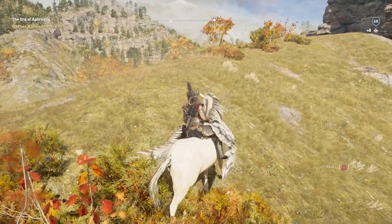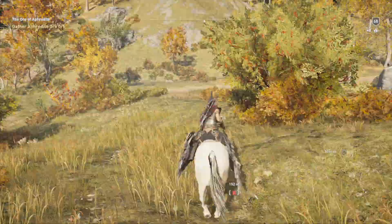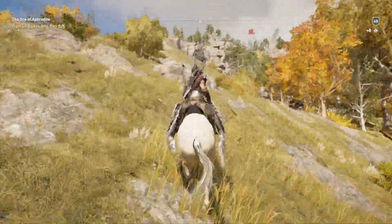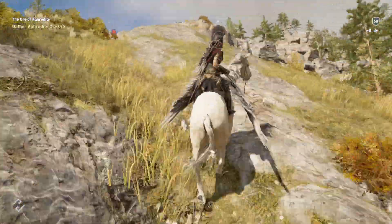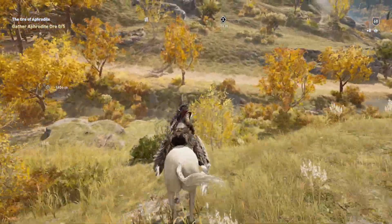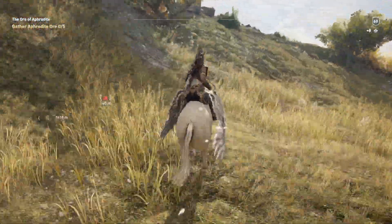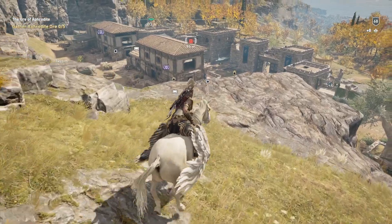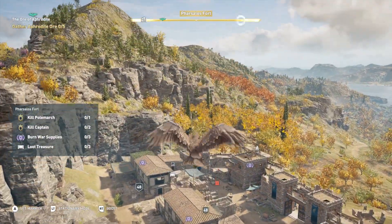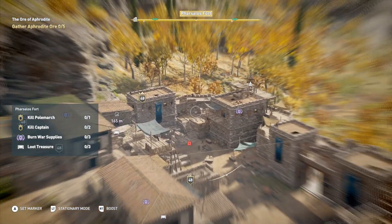It only works for enemies who are currently not in sight. So to check the cheat we're going to run away for a second and come back. As you can see, now all the enemies have level 48.